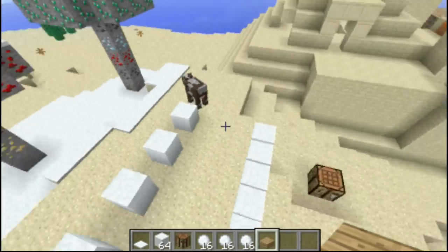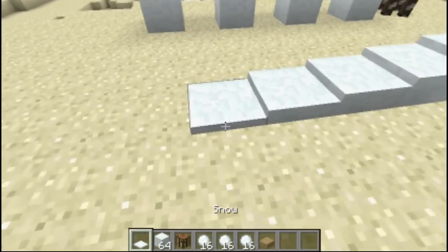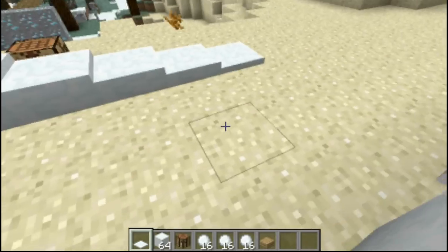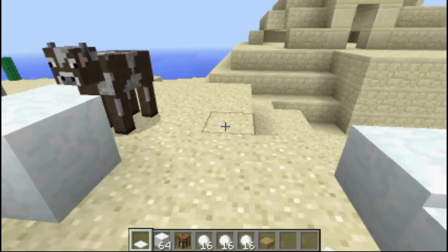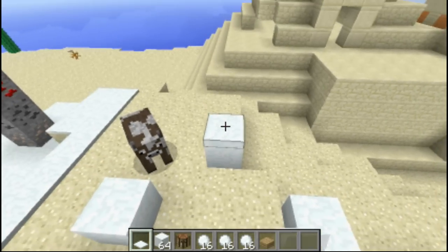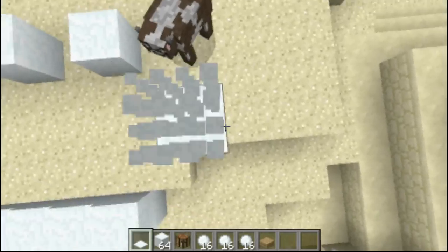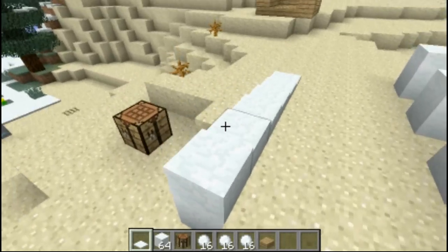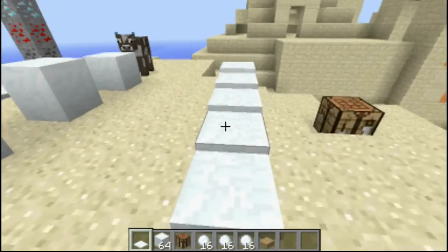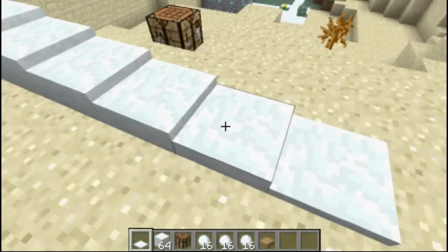One thing which is even cooler is that snow can stack on the ground and just grow. You can walk on it, so you can make really, really tiny slabs.